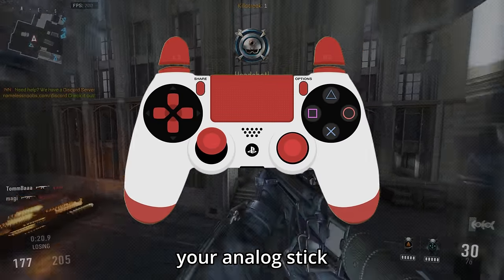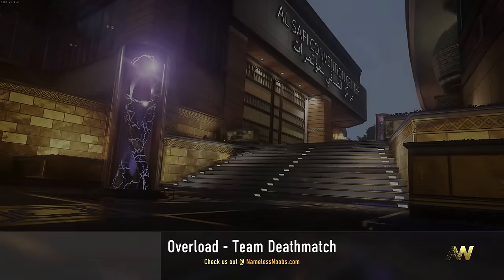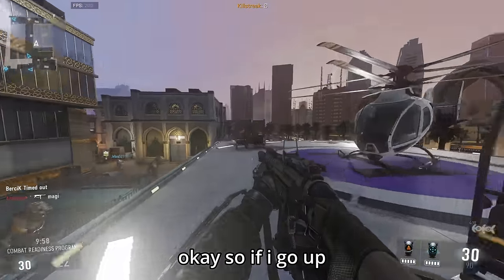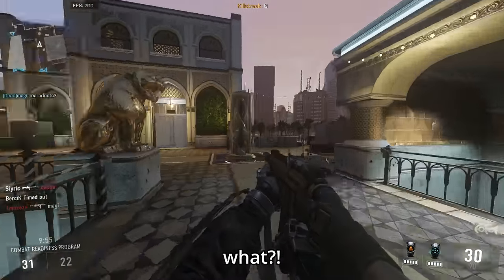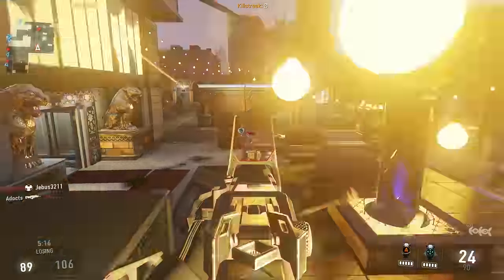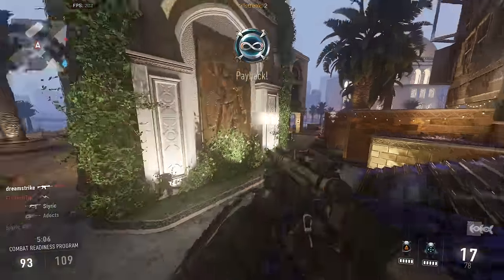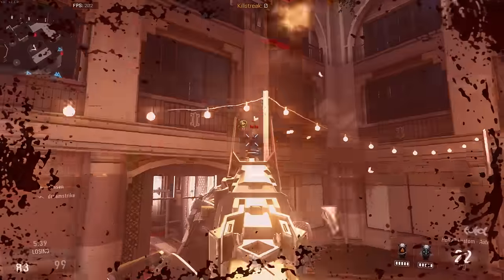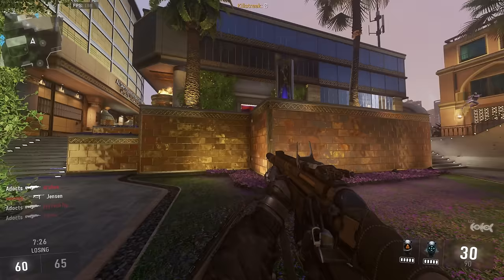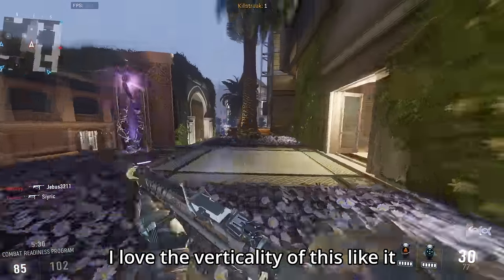You can jump and then press in your analog stick to go forward — and you can strafe left and right too. That's actually sick. After figuring that out, I started to focus more on actually shooting my gun, and pretty quickly I began to feel like a demon on the map. Okay, maybe not. I was still a complete bot, but I was having so much fun.